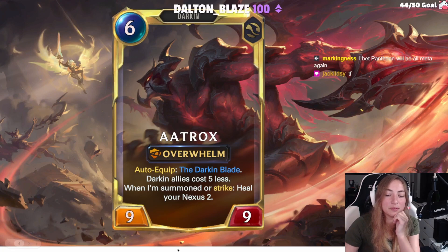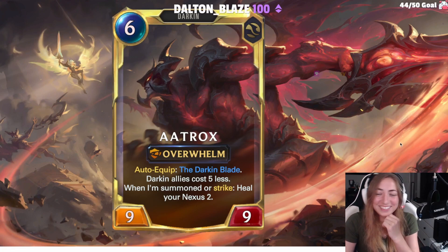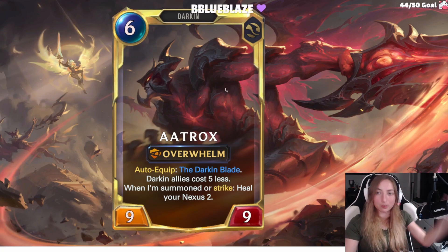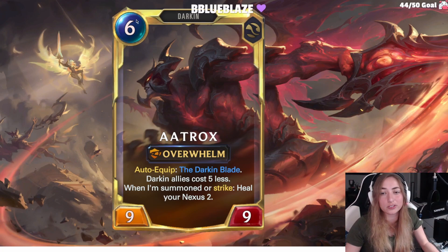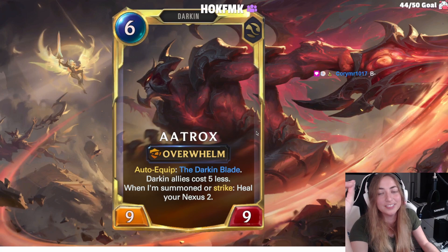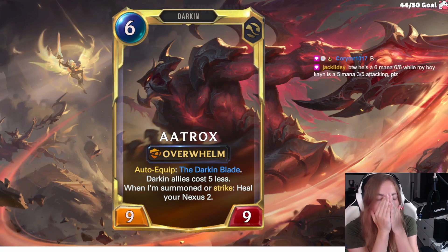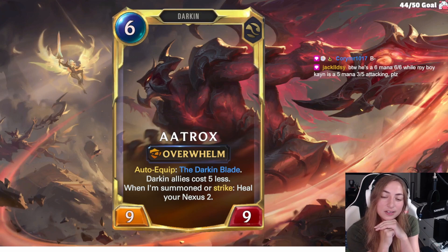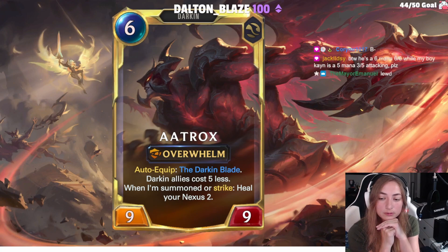Clearly I didn't make this one properly — I have a white line down here. Whoopsies. This is what happens when you don't double check your PowerPoint. Aatrox level 2 is 6 cost 9-9? Hold on chat — Aatrox is my champion. He's a 6-9. Actually he's going to be 10 because of the plus 1 plus 1. He should have been base 8 so it could be 6-9. Oh well. Auto-equip the blade. Darken allies cost 5 less.